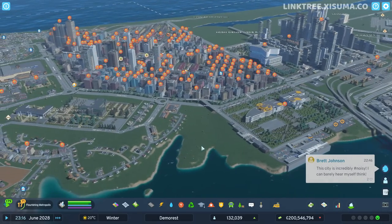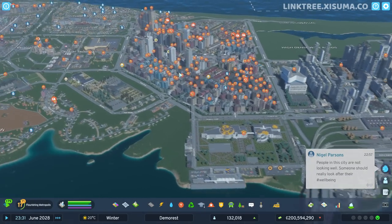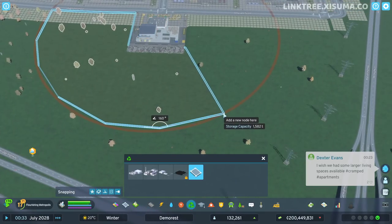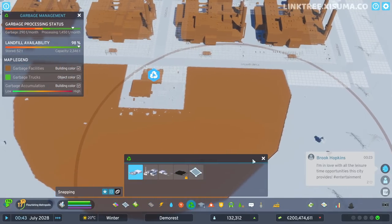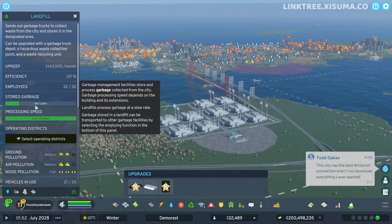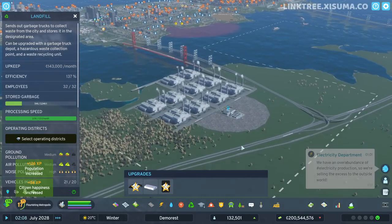This is where the simulation aspect of the game is really starting to become annoying — we should surely have more people using the subway. Despite all these incineration plants, we still have garbage everywhere and we're starting to lose money. Let's purchase a few more tiles and build a landfill, because that's the other way to deal with garbage — simply put it into landfill instead of burning it. This thing has upgrades too, so I'm going to put all of these upgrades on it and see what it does. And just a few moments later, the stored garbage number is going up.